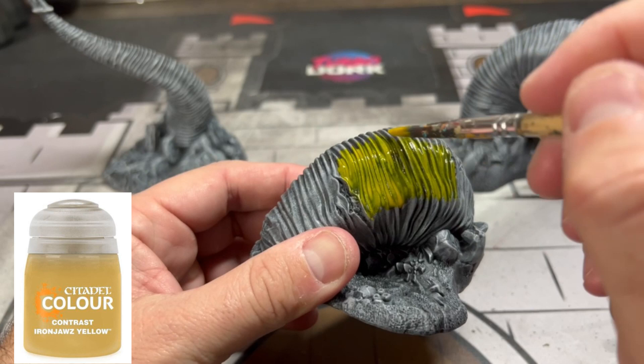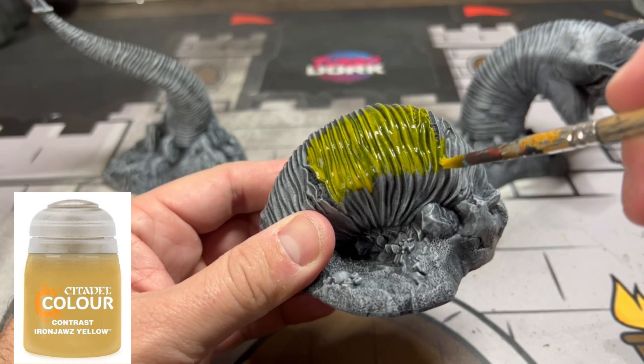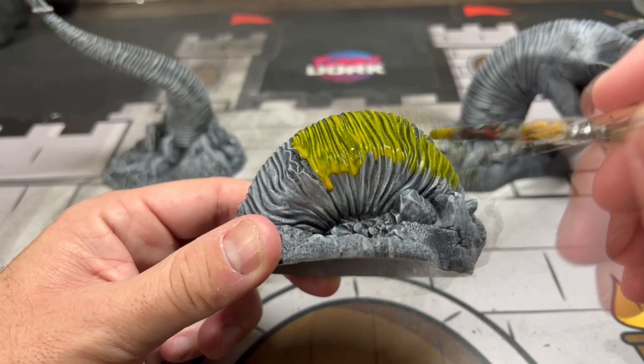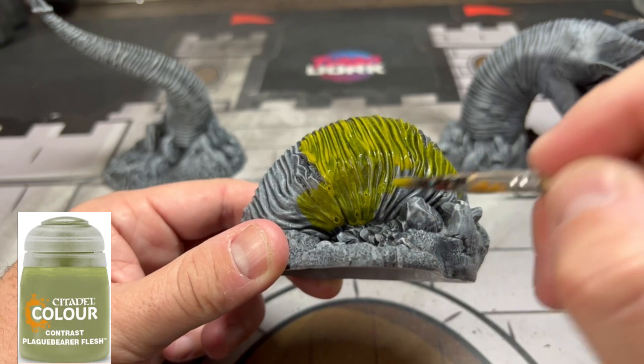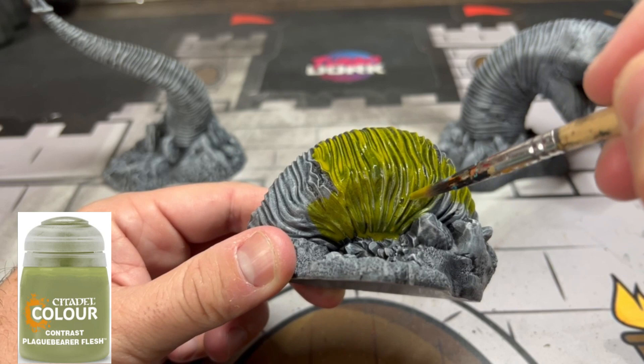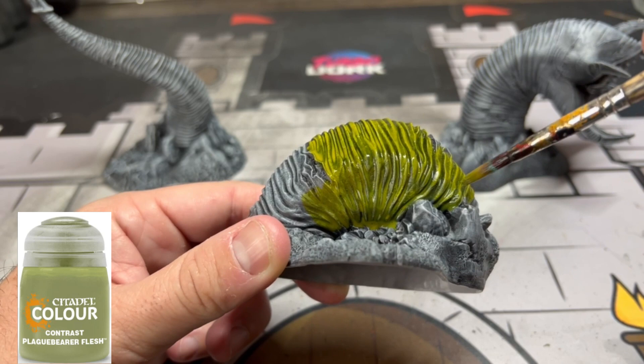Now let's start painting this thing. First we're going to use some Ironjaw Yellow — we're going to be using all contrast paints for this because it makes it super easy and looks super good. We're going to apply this on the top portion of our worm, just hitting those top areas. Next, we're going to take some Plaguebearer Flesh and use this on the bottom half of the worm — the portion closest to the ground. This creates that yellow-and-green color variation, and you're basically just going to wet blend these two in the middle, not hitting those lesions and cuts on the worm.